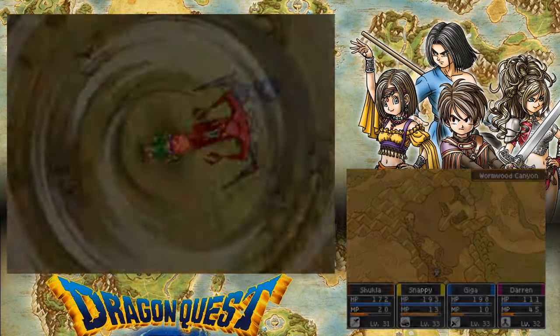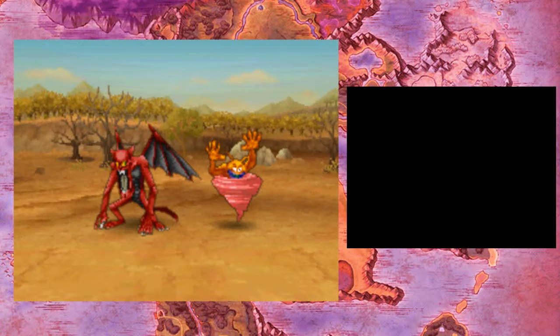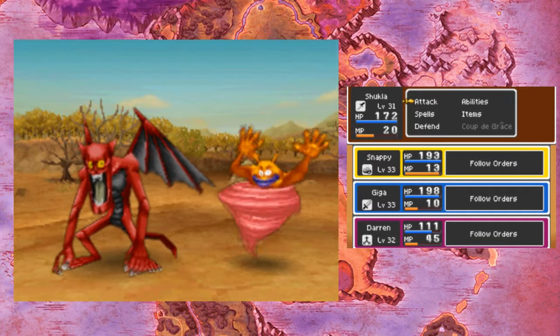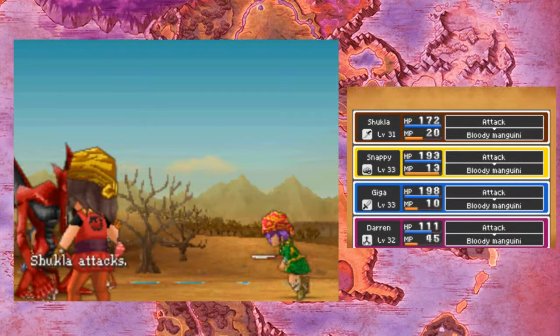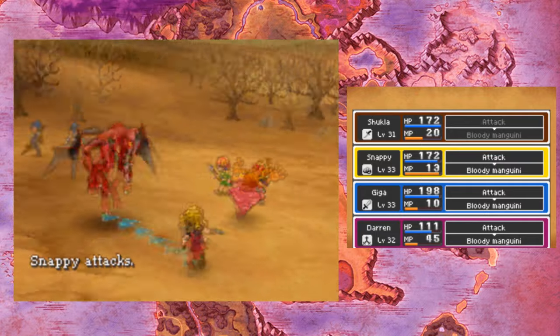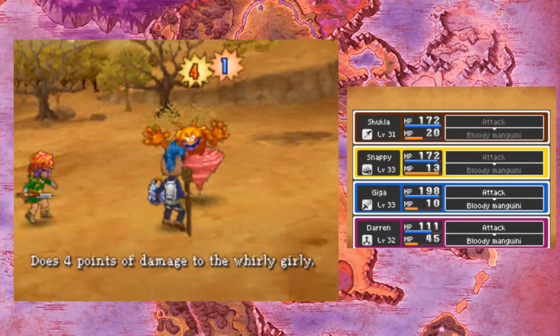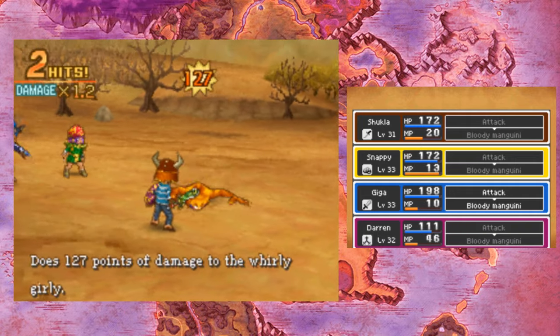This bloody manguine is going to chase me forever. Okay, I was paying attention to the mini-map, but I think I just have to run south and I should be okay. Anyway, I think we've seen both of these enemies before, but neither of them are posing much of a threat. I think I should be able to take this thing out.